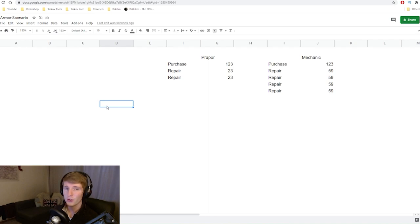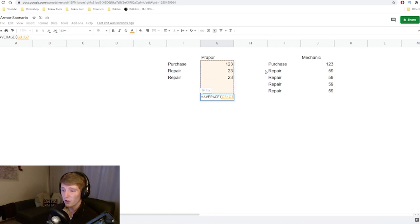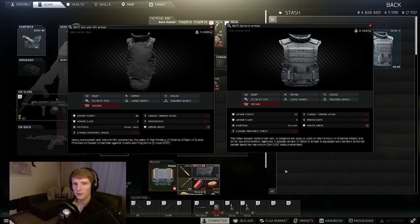For the Gajel, the clear choice is to repair with Prapor. You purchase one from Ragman for 123k, repair it twice at around 23,000 rubles each — average cost around 56,000 per run — then throw it away. With Mechanic you might repair it four times at 59,000 each, totalling 72,000 — which is actually more expensive than the average Prapor approach. No matter how many times you repair it with Mechanic, that number will never get lower than the Prapor average, so it's just not worth repairing with Mechanic.